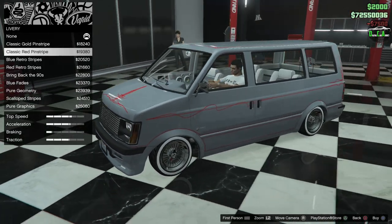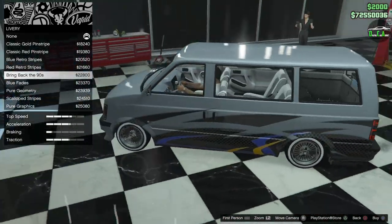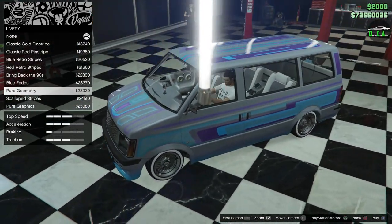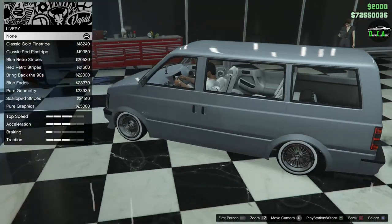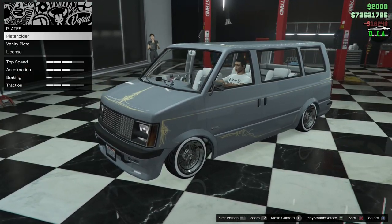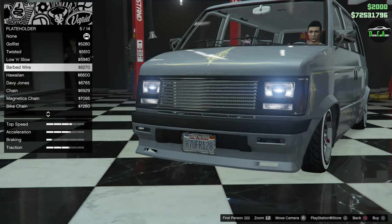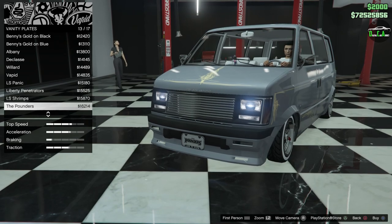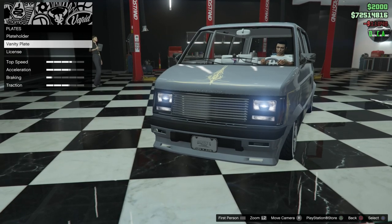For liveries, there are gold stripes, different pinstripes, a retro design that brings it back to the 90s, blue fades, pure geometry, and a wild pure graphics option. We're going to go with the gold pinstripe. For license plates, it's a plate holder style — definitely a 'Low and Slow' plate for this one, since it's not a fast vehicle by any means. The front plate will also be Benny's to match the vanity.